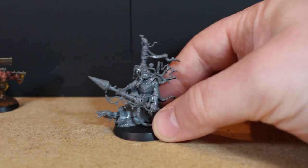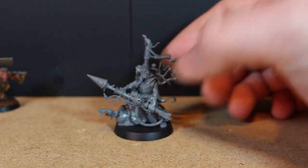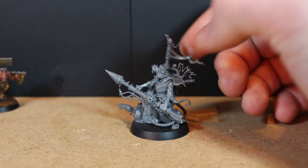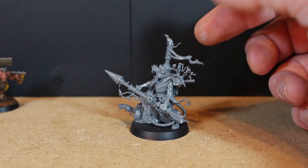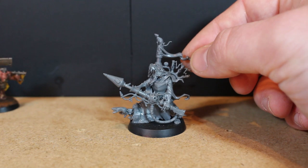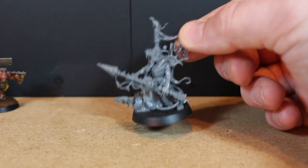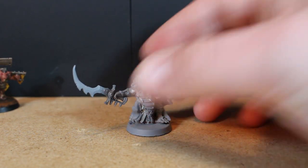Down the line I'm also thinking about adding in another model. He's not really specific to the Scurvy Boys - I might just paint him up in the Scurvy Boys colors eventually. The reason I'm considering adding him is that in the old Uniforms and Heraldry book, Clan Scurvy have a bombardier or doom rocket guy, so I was thinking about including him - but I'm not too sure yet.